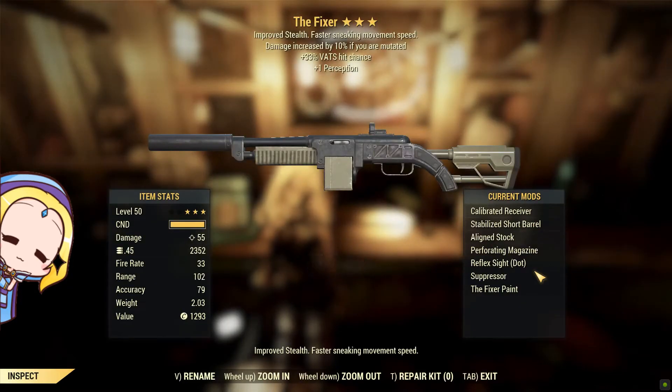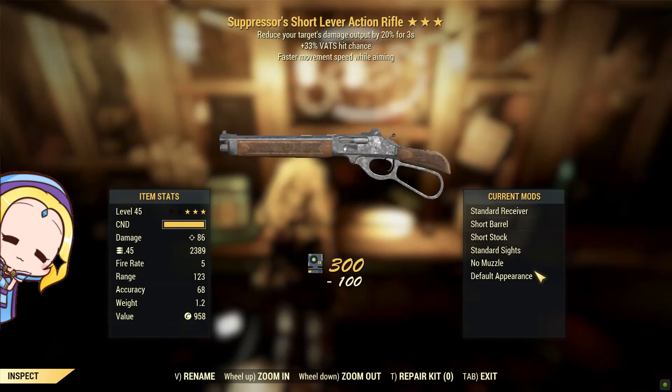Did you know that in order to get a fixer, you require a fixer plan which can only be obtained from the Encrypted Event Quest? The plan is selling for less than 10,000 caps these days. This fixer isn't so fancy, but it is a decent fixer as fixers are quite rare to find these days.